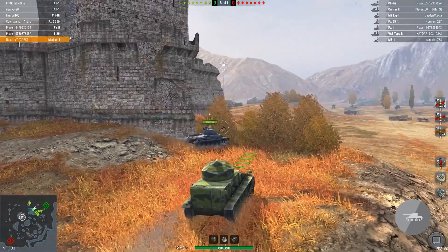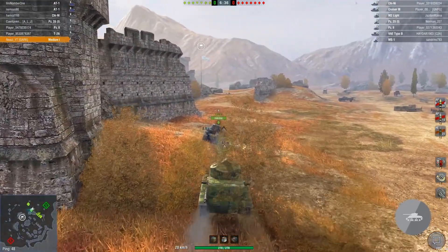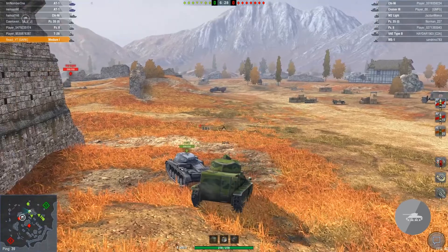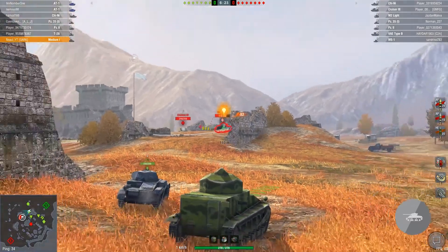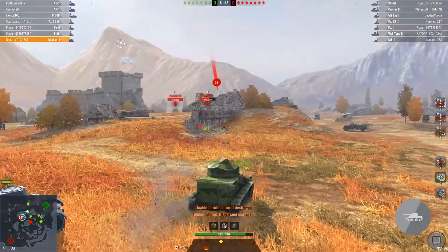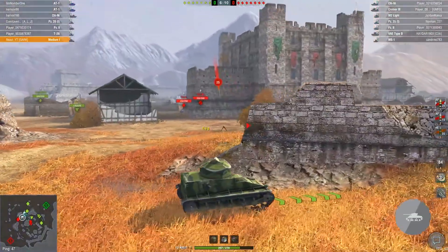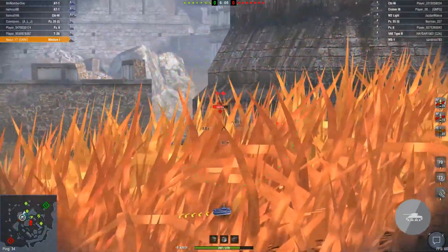So what is today's challenge all about? Well, we have a new nation — the Chinese nation — so the tier one should be flooded with NC-31s. We will take out the Medium 1, the softest tier one tank. We'll try to get Top Gun, High Caliber, or Mastery. Medium 1 is slow and easy to kill, but it has a great gun and basically two options. First is the tier one auto loader.